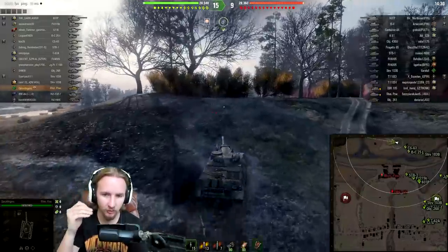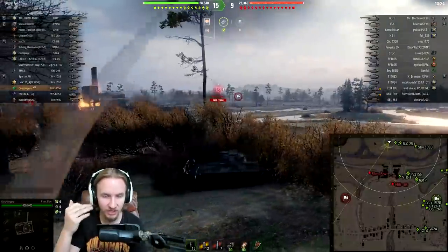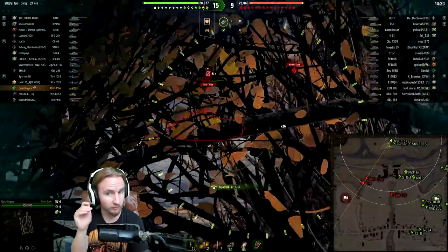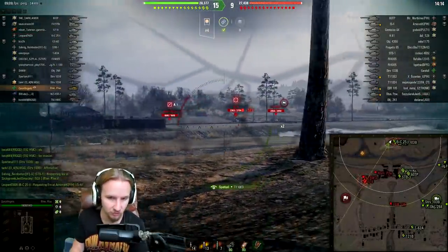Equipment 2.0 has revolutionized the way you can customize your tanks, and certain modules such as the exhaust system have enabled tanks with very good view range like the Rheinmetall Panzerwagen to compensate for their poor concealment values.